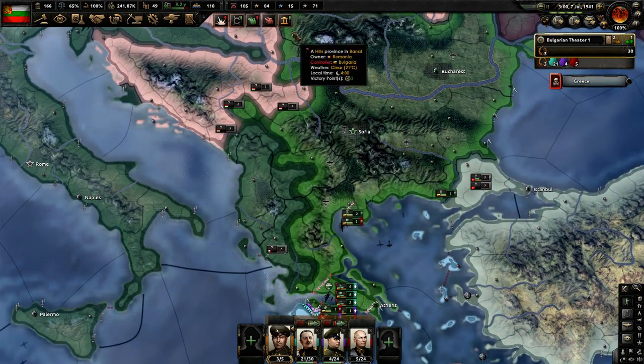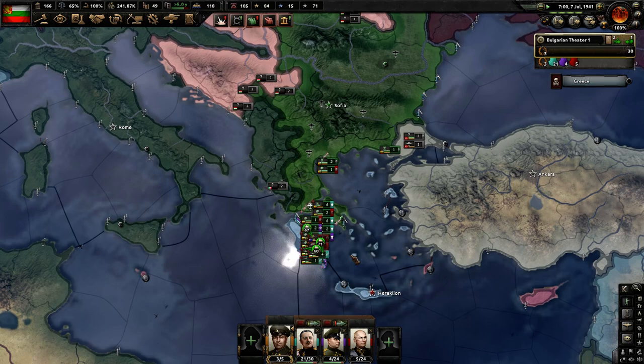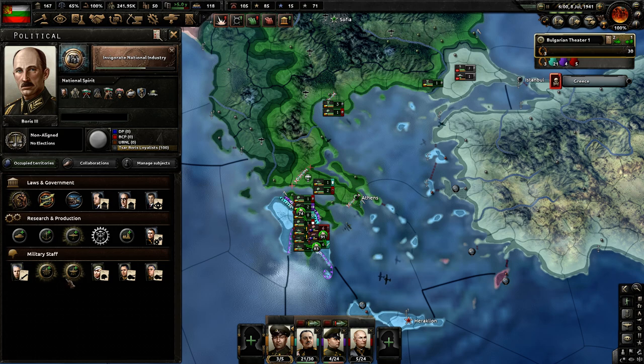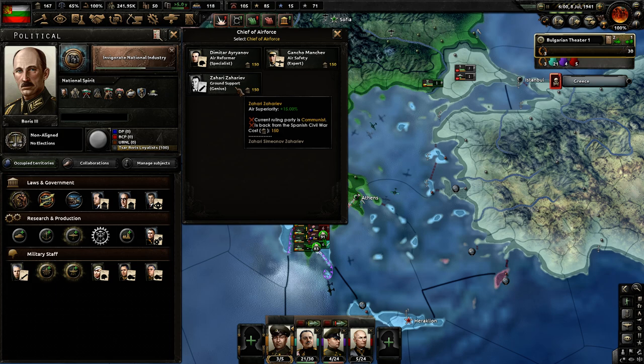We're going to kick the Allies out again. And then I guess the next thing to do — we're probably going to look at a Barbarossa here pretty quickly. Let's see what we can get in terms of Air Experts. Air Safety Accident Chance Negative 10 — oh, this guy would be good. What do we need? We need to have Communism. Okay, we're not going to have Communism.